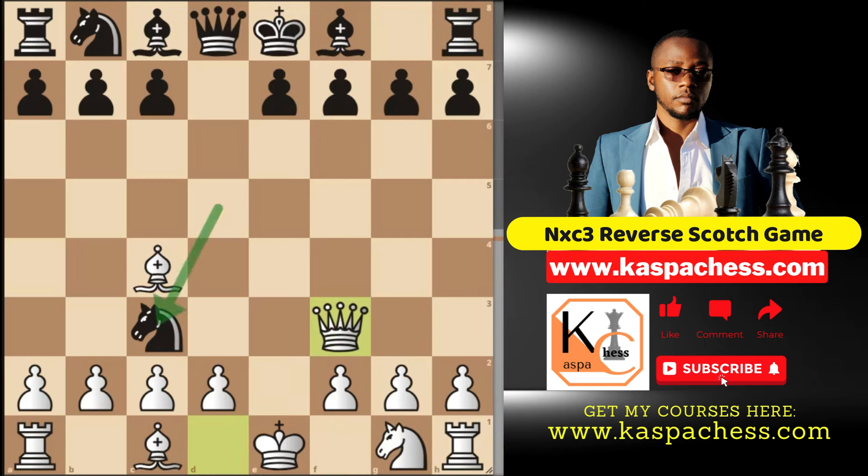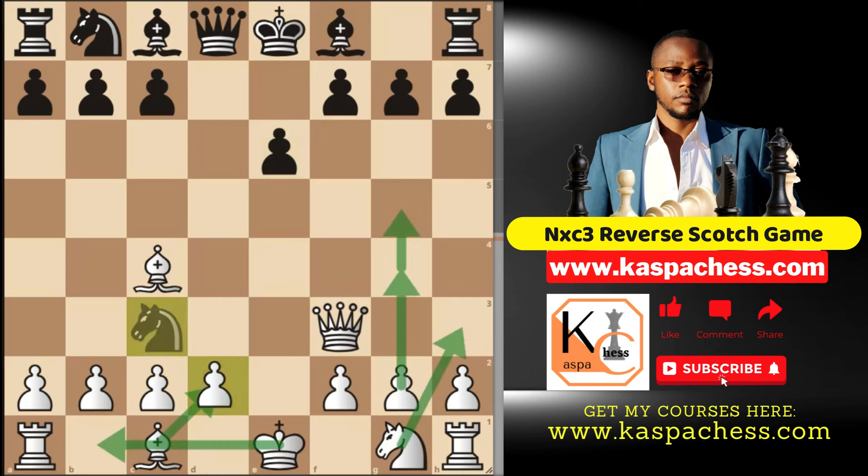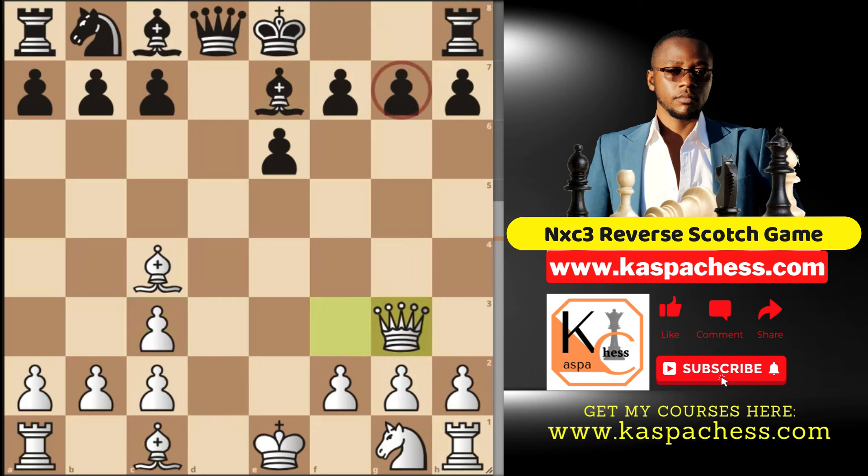Back to this position after knight takes and queen f3 — still intending to take on f7. If knight d5, the second most played move, just take, that's nothing. We're still focusing on pawn to e6. Once again, just take. We saw how bad bishop e7 is, because that gives you time to attack.